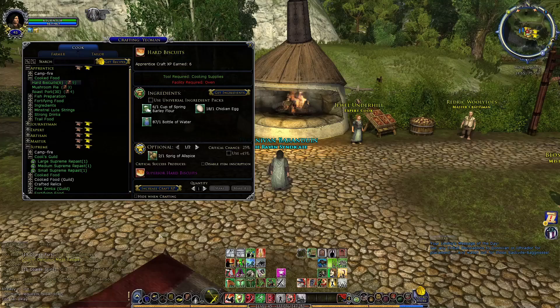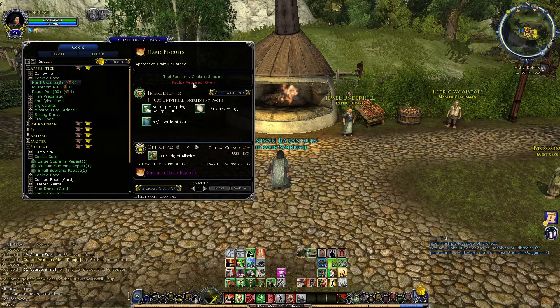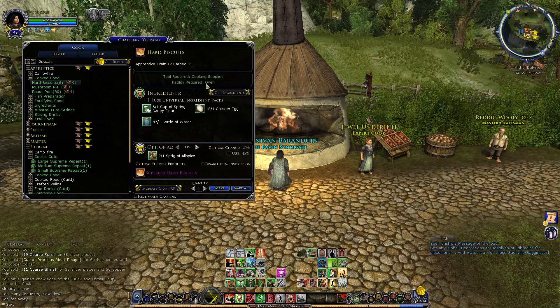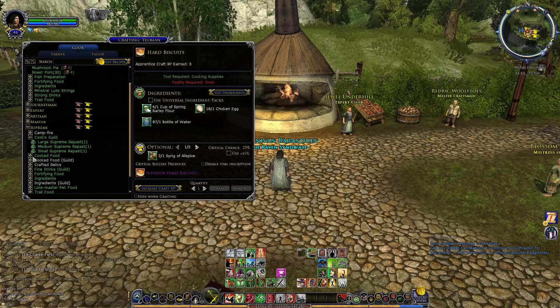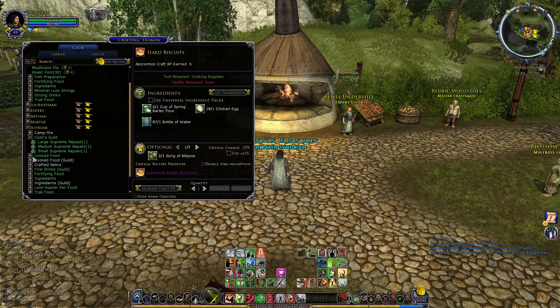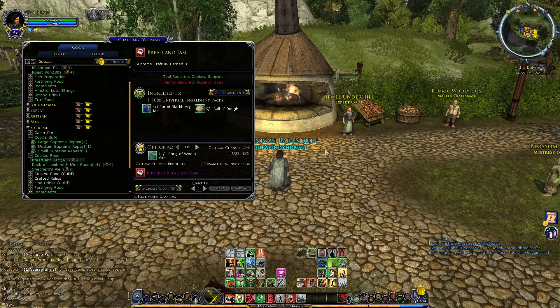The superior oven is located right here in Mickledelving. You'll notice that when you're not near an oven you can't actually make a recipe, but if you approach the oven it goes from red to green — that means you've entered the range of the device needed to cook. For the supreme tier recipes it says 'facility required: superior oven.' Bree, for example, might not have a superior oven in the crafting hall, so you'd have to go find a superior oven to cook those supreme tier recipes.